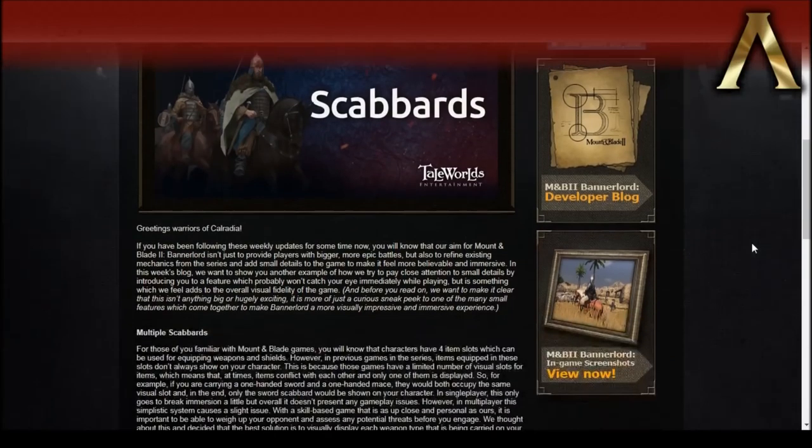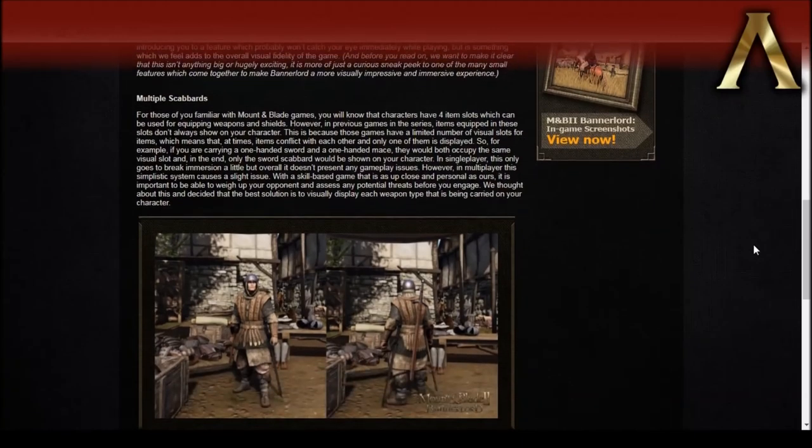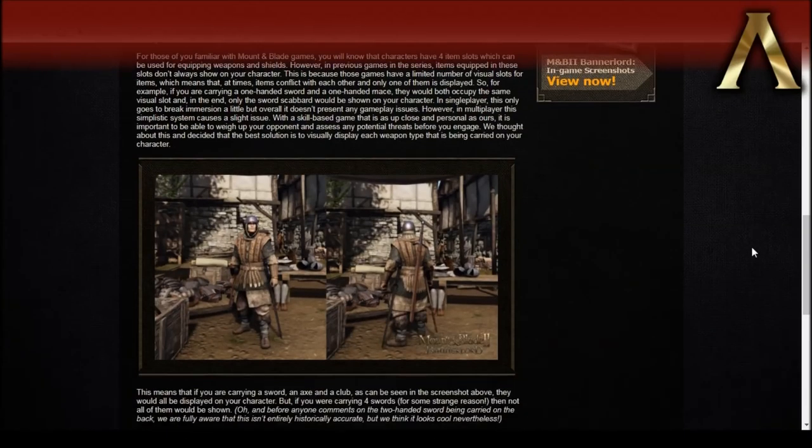Essentially what they're talking about here is that in Warband, for example, you had most of your weapons represented on your body — you had four weapon slots. If you were carrying four weapons, they would all show up for the most part, unless they both sat in the same slot. So if you had two one-handed swords, only one of them would ever show up on your body. In Bannerlord, they've changed that so now even if you have two one-handed weapons or two two-handed weapons, they will show up on your body anyway. All of your stuff will be represented now.